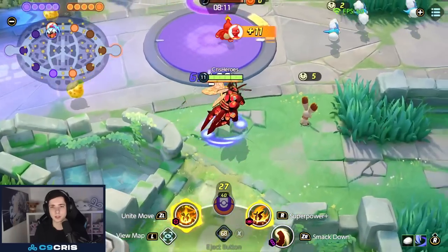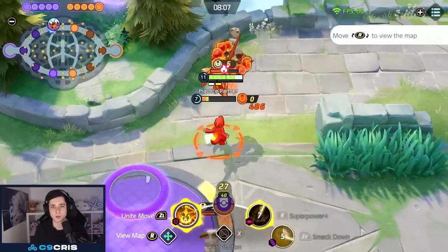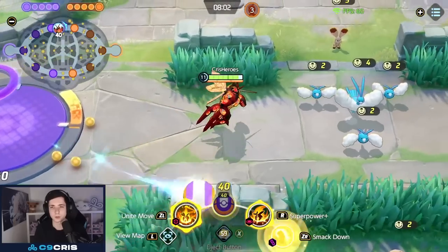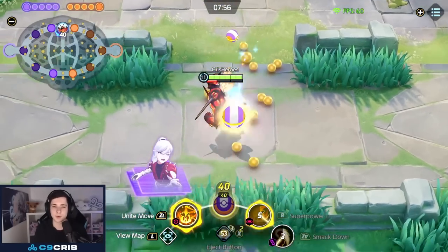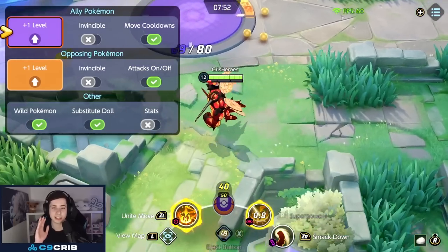You can walk into a fight with a full muscle gauge and this does a crazy amount of damage — it can almost one-shot any target in the game, especially when you have Attack Weight stacks. And it's not over yet — on level 13, it changes again.